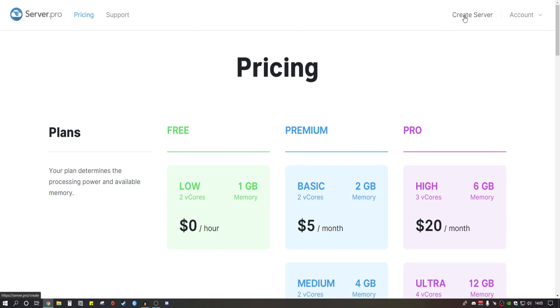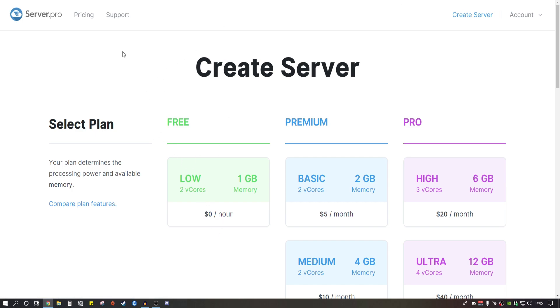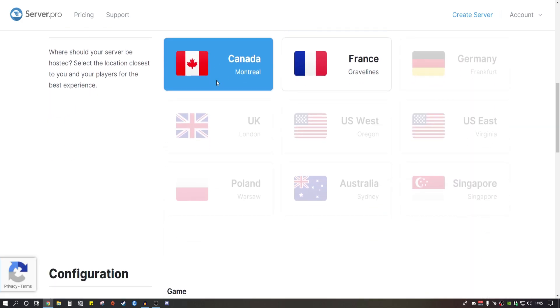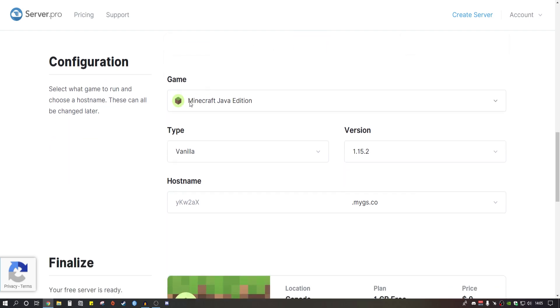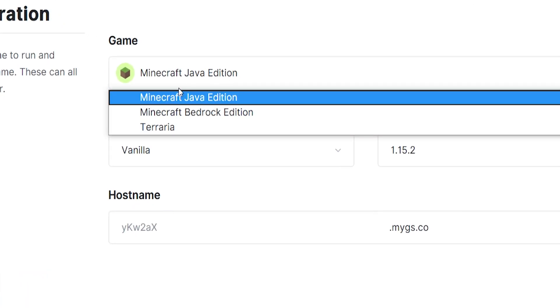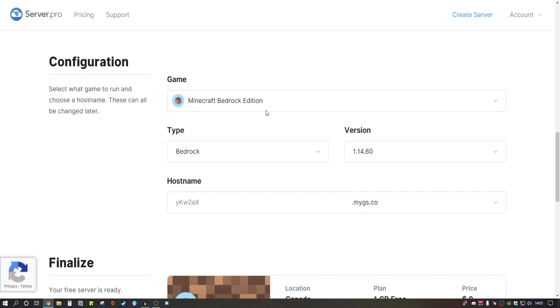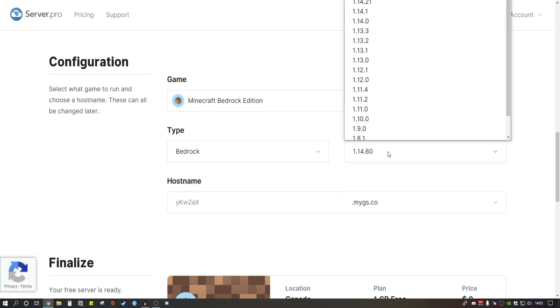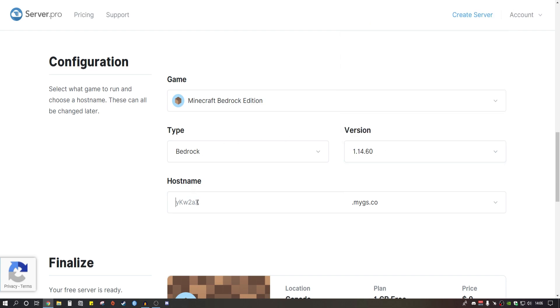Once you get to this page, all you gotta do is create a server up here. Click on the free plan server, or if you want to pay for it you can click on the paid plan. For the free server, keep coming down and you've got to choose from two countries — I'm going to choose Canada. It says Minecraft Java Edition, but you can change this over to Minecraft Bedrock Edition right here. Select Bedrock and choose your version.